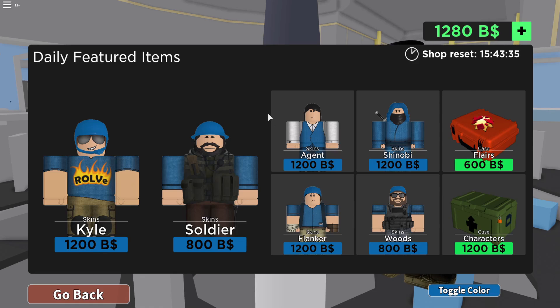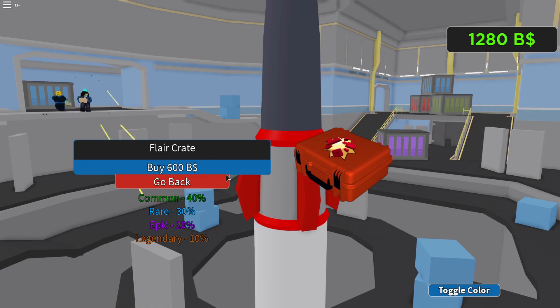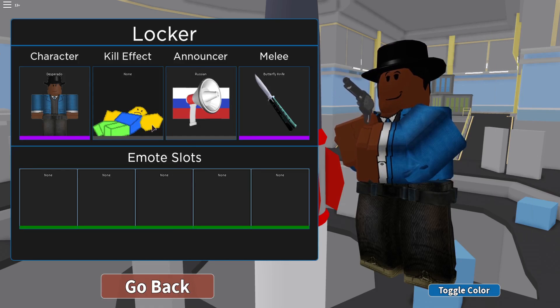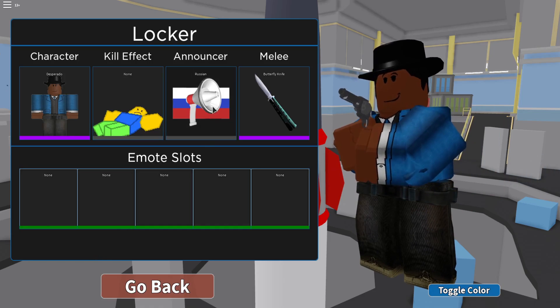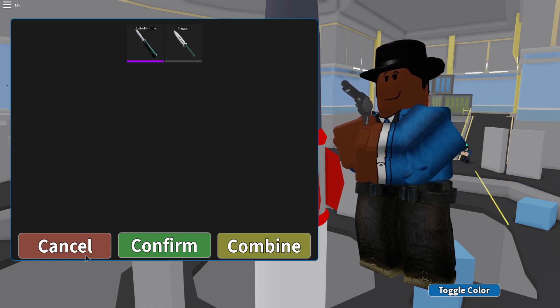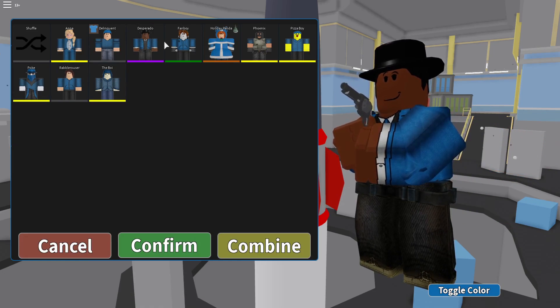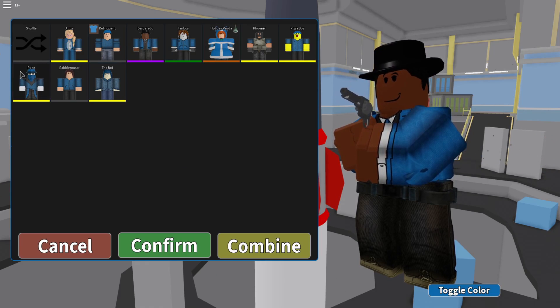We can get some skins now — I can see they have skins available. Let me check my locker to see what unlocked. I got a butterfly knife — already had that one. We 100% got some of these items — looks like we got the Poke item and some other cool stuff in Arsenal.